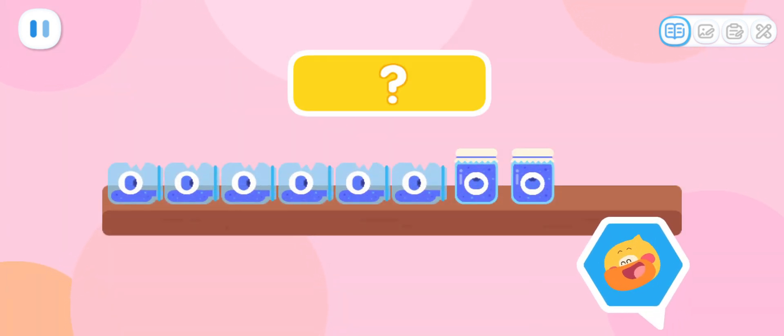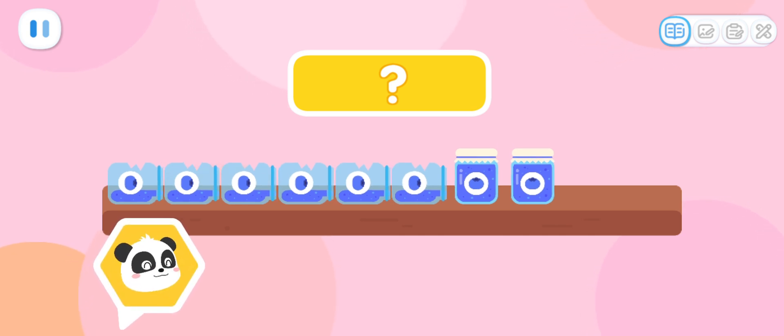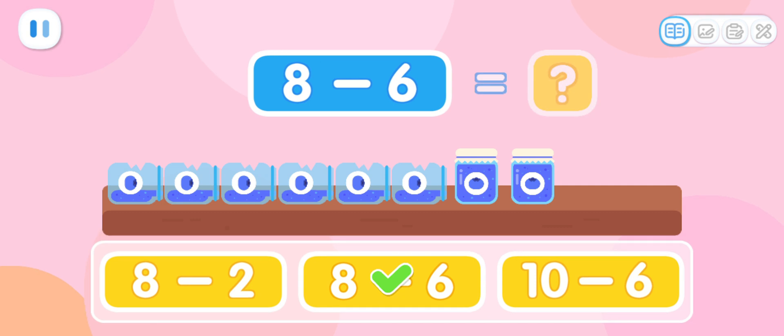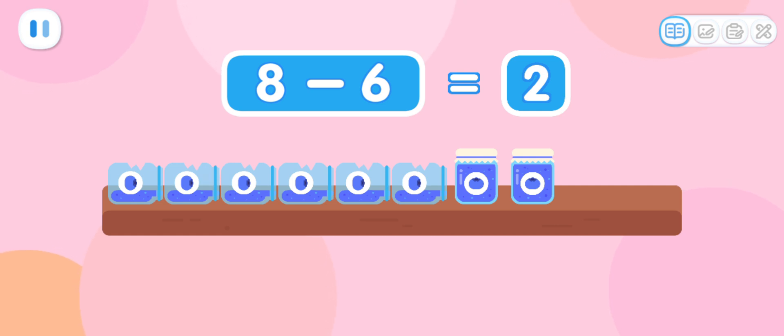Now let's check the blueberry jam! There were originally eight jars of blueberry jam, and six of them were broken. Which equation represents it? That's right! Start with eight jars of blueberry jam, then minus six — we are left with two jars of blueberry jam!